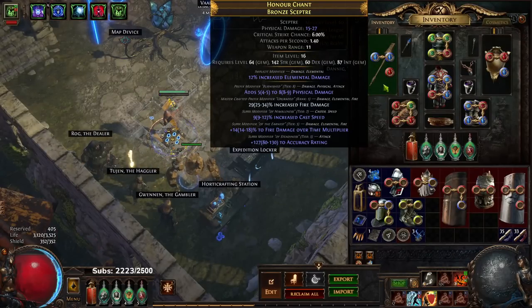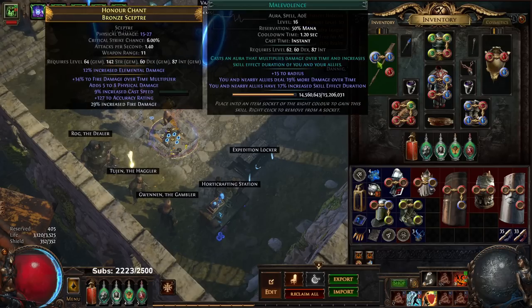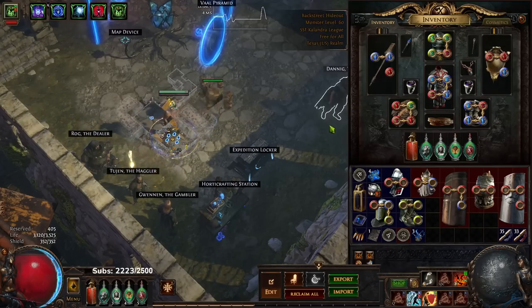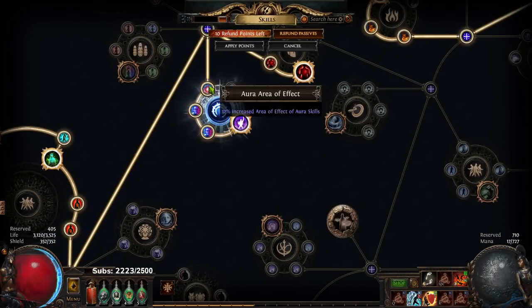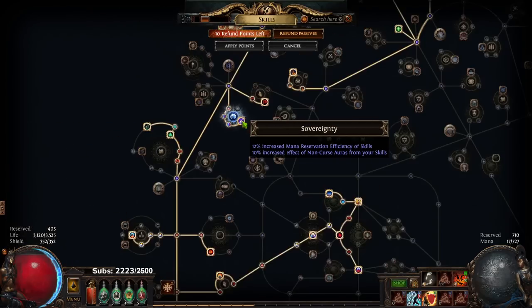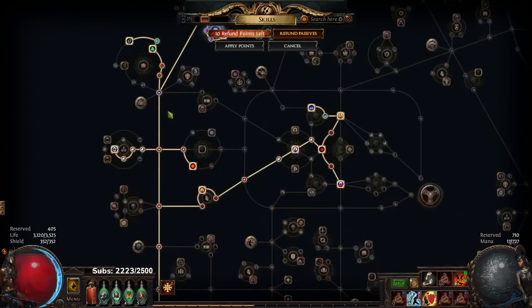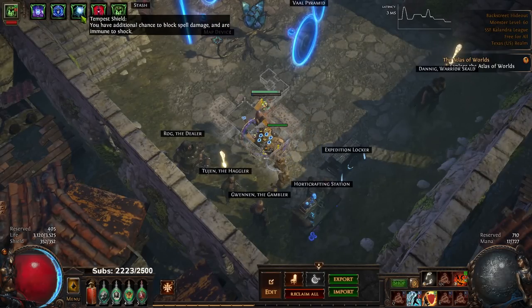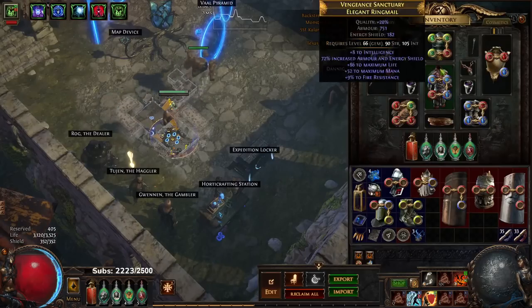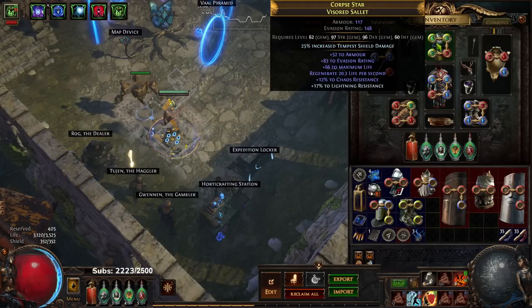Let's talk about our gear. I got this weapon around Act Two — I identified a random scepter and it rolled fire multi, so I said that's good enough, then crafted fire damage. That's our weapon. Currently in there we've got Malevolence, Tempest Shield, and Determination. To set up all my auras I am running this aura mastery cluster, and that gets me Determination, Malevolence, and Tempest Shield.